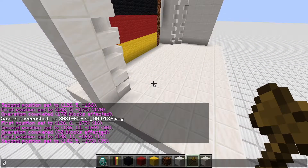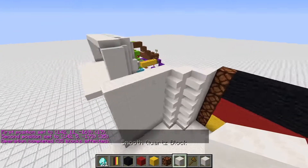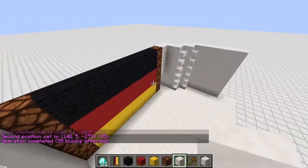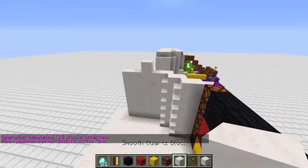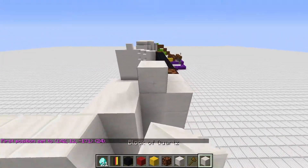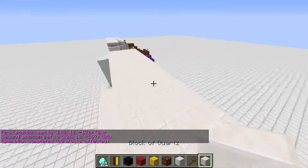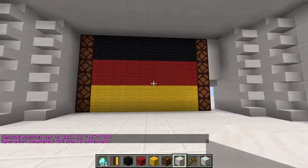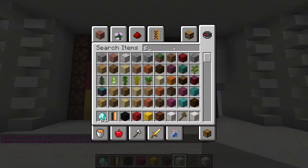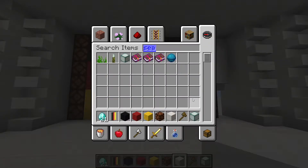That's basically our walls done. For the ceiling, place your first block and second block and set everything to quartz. That's basically our ceiling. To finish it up a bit more, grab some sea lanterns and some iron trapdoors.